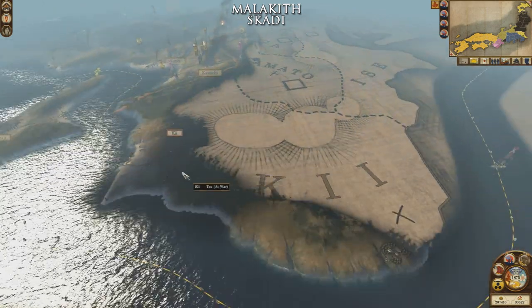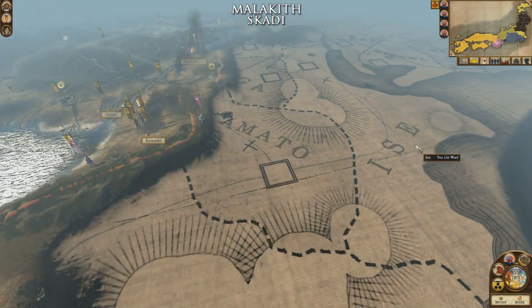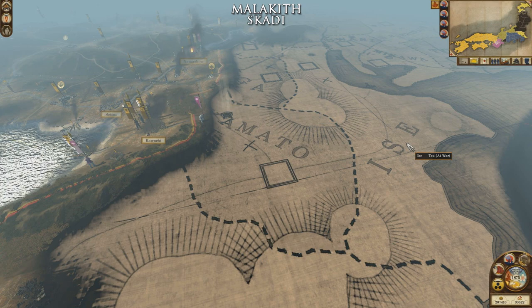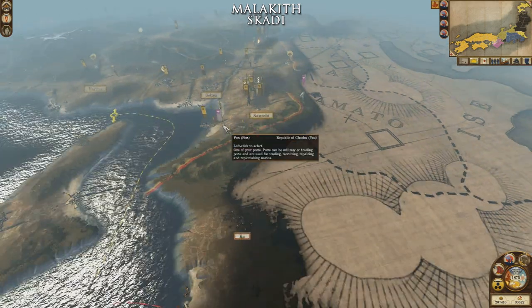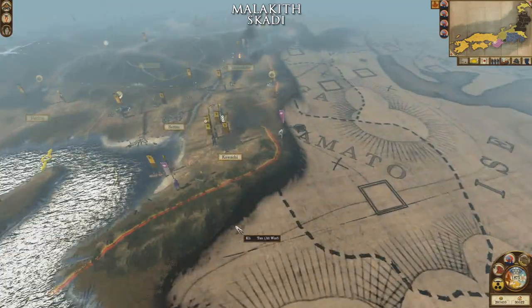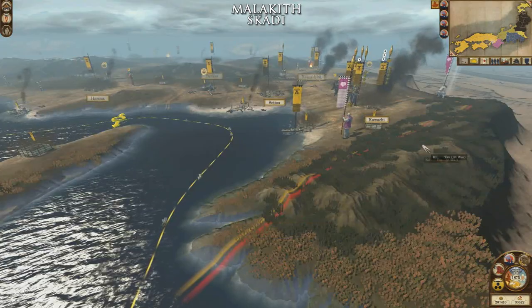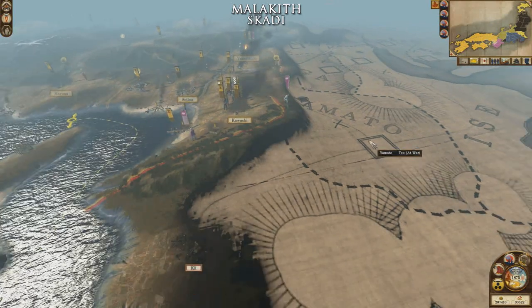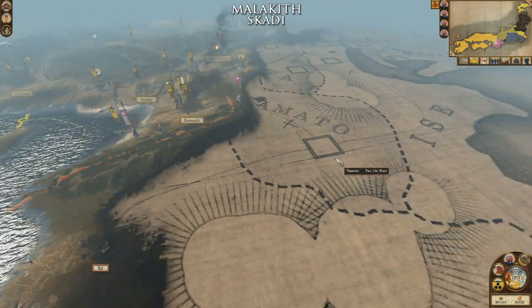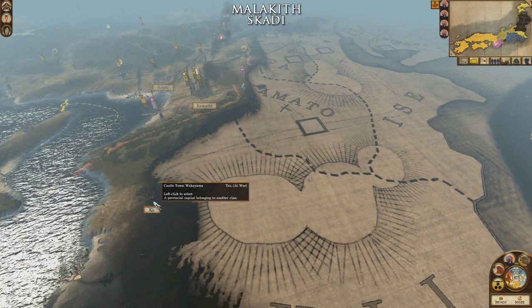They have one territory down here which is Ki, Yamato in the center, and Isi on the east, though its town is actually up here. My current plan was to dispatch two armies down to Ki, but looking at it now there's a river and mountains so I may have to go round through Yamato first. We'll send two armies that way — one to Yamato, and once that's dealt with, one can come down to Ki.